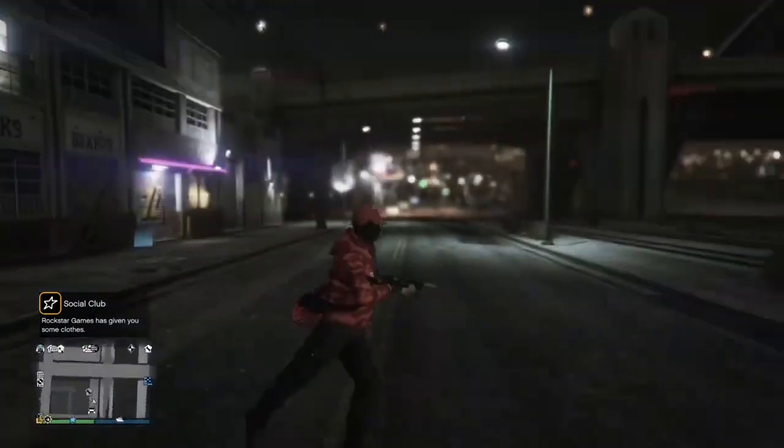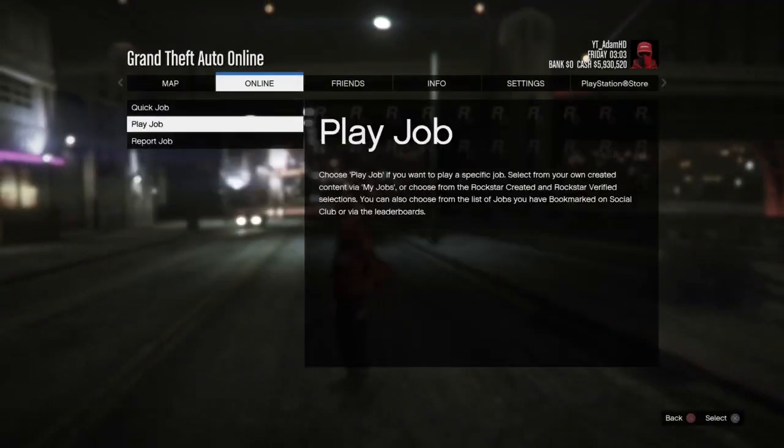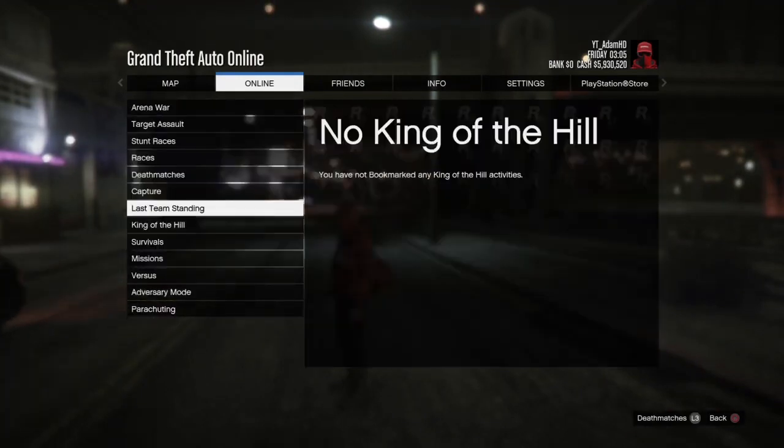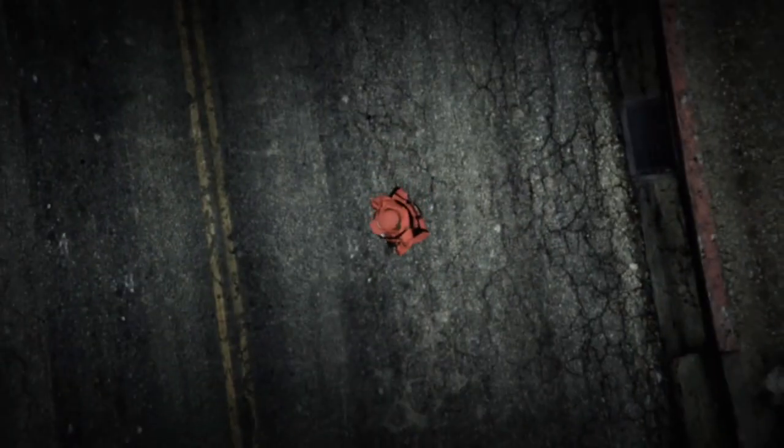First thing you're going to need — bookmark the first job in the description down below. Once you've bookmarked it, go into the game, go to bookmarked jobs, go to Last Team Standing, and go to Power Play 6, I believe that's what it's called.